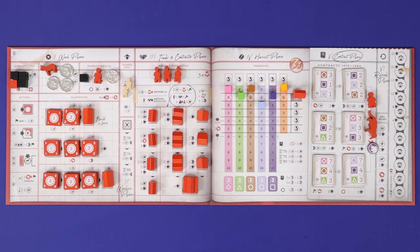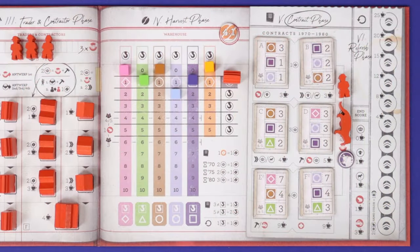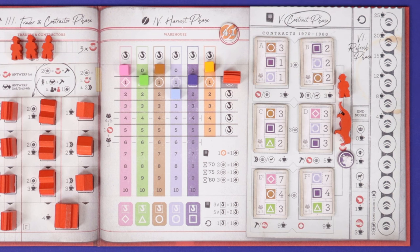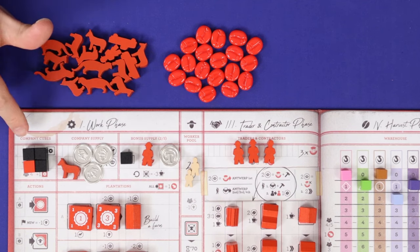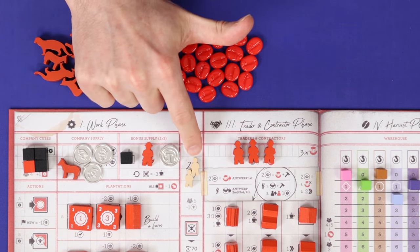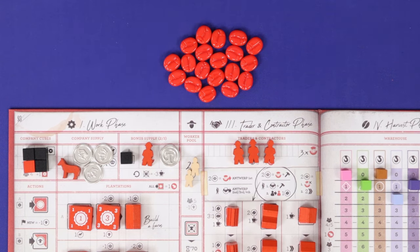Each player has a player board. On the left you'll see all of the plantations and buildings that the player has available to build. On the right is your warehouse where all the coffee you gain during the game will be stored. You begin the game with six personal contracts, and through the game you'll be trying to fulfil these for bonuses and points. On the right-hand side of the board is a track where you'll be placing tokens through the game, eventually gaining points based on how high you place them. Near the top of your board on the left are all of the resources available to your company: your action cubes and meeples, all of the money, donkeys and other resources owned by your company, and workers available to your company. Everything else in the game, whether it's in your colour or in neutral colours, belongs to the general supply.